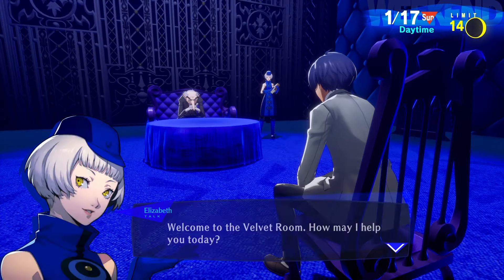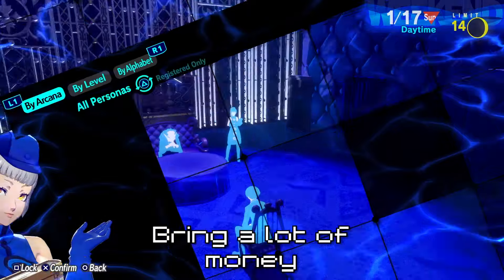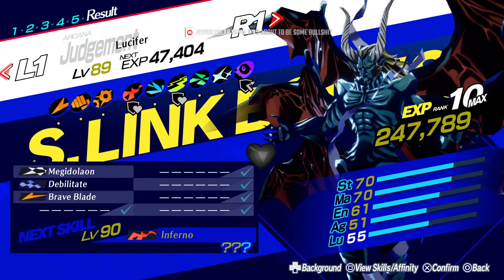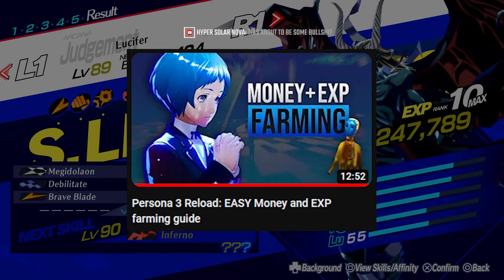My first tip to start building strong personas is to bring lots of money. When you go into the velvet room, fusing, especially optimally, can be very expensive even with the discounts. You won't be able to get a lot done if you don't bring a lot of money. So check out my money guide if you want to learn how to make tons of money in this game.